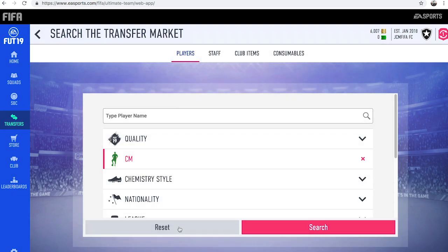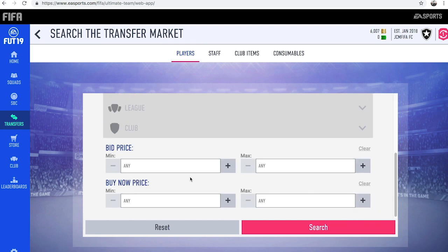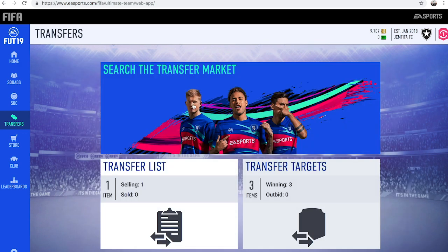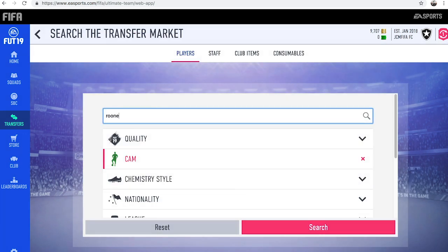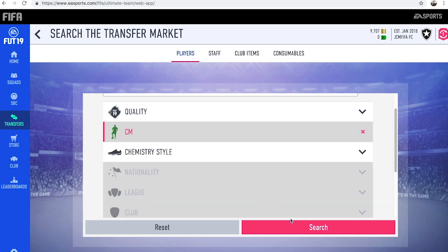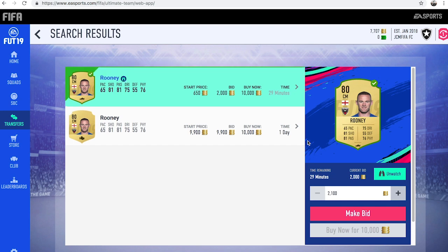So we're going to try and get one more deal here — I've decided to go with Wayne Rooney. A lot of people are using English squads as the starter team so they may want to use Rooney in the CAM position. There we go — it looks like he's going for around 4.4k, but there's an open bid for 650 coins. If I bid around 2,000 coins on Rooney I should be able to win that. Let's try the centre mid position now for Wayne Rooney — and again another deal. He looks like he won't sell for 10,000 coins but there are two up for 10k. If we can get this guy for around 2,000 coins, that would be an absolutely insane deal because we could probably sell him for around 6,000 coins in the centre mid position.